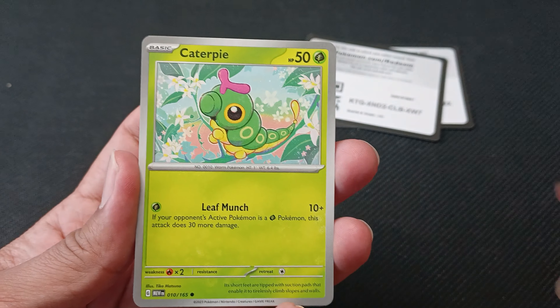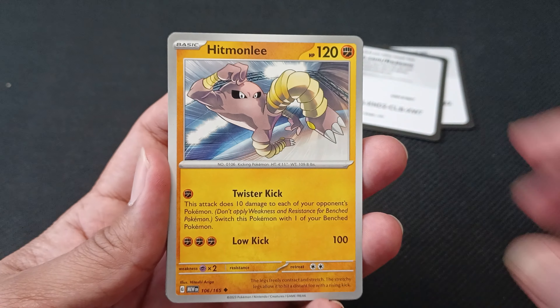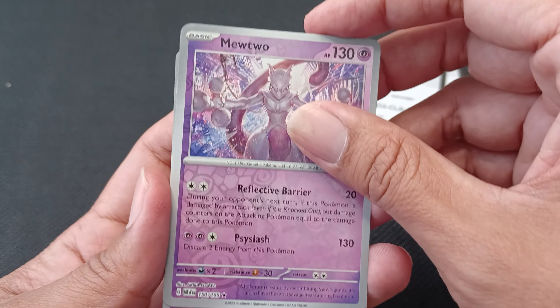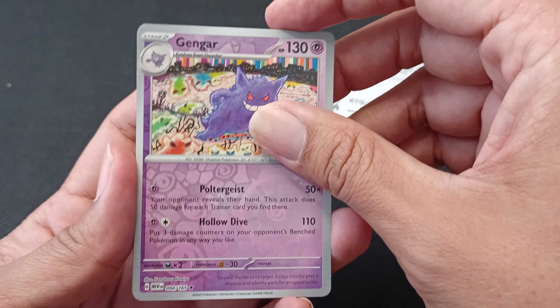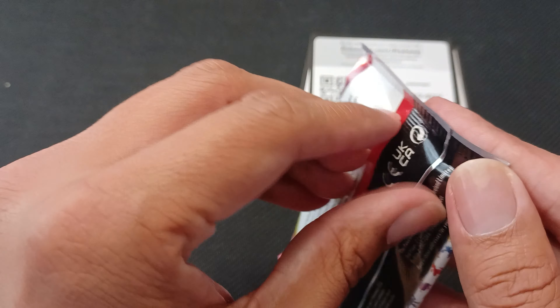All right — Magnemite, Caterpie, Kabuto fossil. Yeah, I don't think I'm gonna be trying to go for another master set over another set anytime soon. This one took a minute — there's a lot of searching, a lot of effort, lots of money.